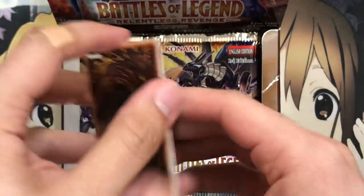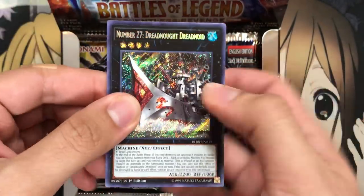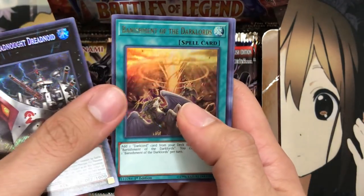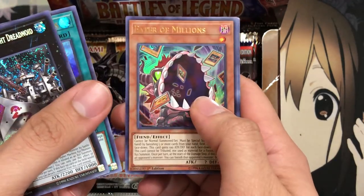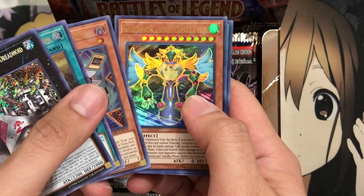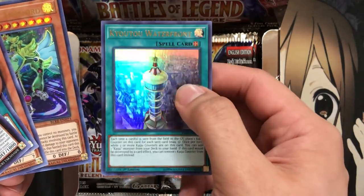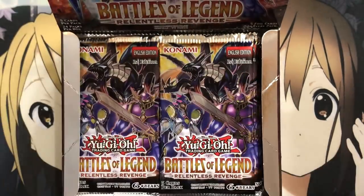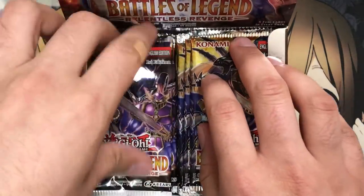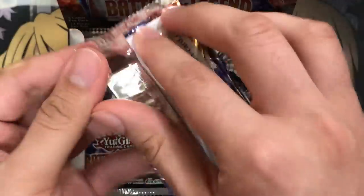So if I remember correctly, the Secret Rare is in the front, as you guys can see. We're starting off with Number 27, Dreadnought Dreadnoid. We also have Banishment of the Dark Lords, Eater of Millions in Ultra Rare, which looks pretty nice, Raffaion the Time Lord — one of the new Time Lord cards — and Kyoto Waterfront, the new holo version of the old Kaiju support. Definitely looking forward to these number cards to add to my collection. I'll have to do an update to that binder as well.